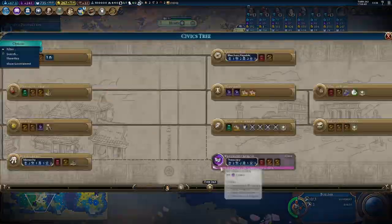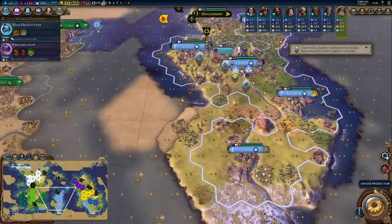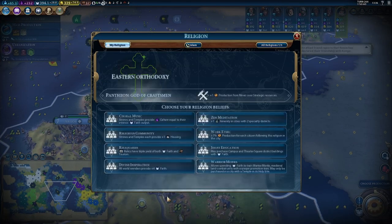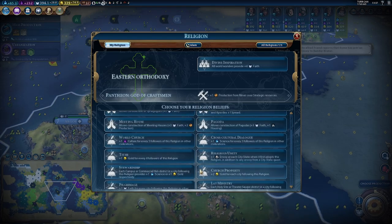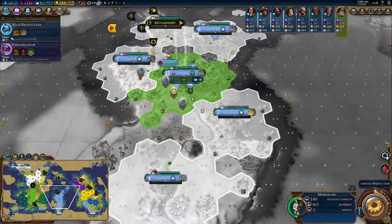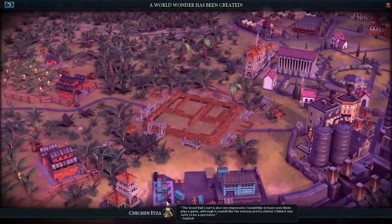In base game you don't have to deal with loyalty, so I could relatively easily settle there. I got a religion, which I did have to reload for because someone else had already bought a prophet with Faith.